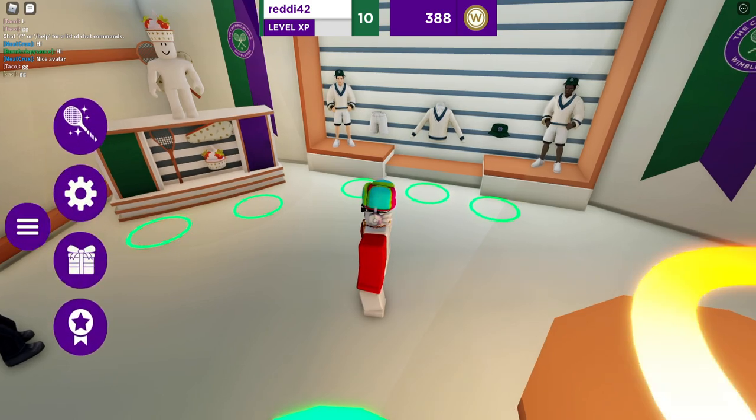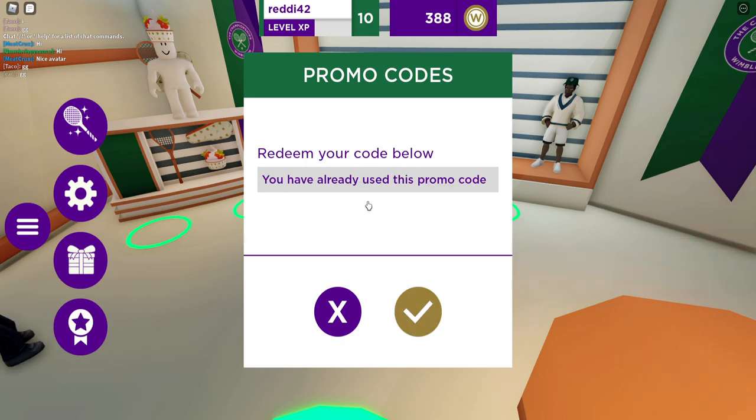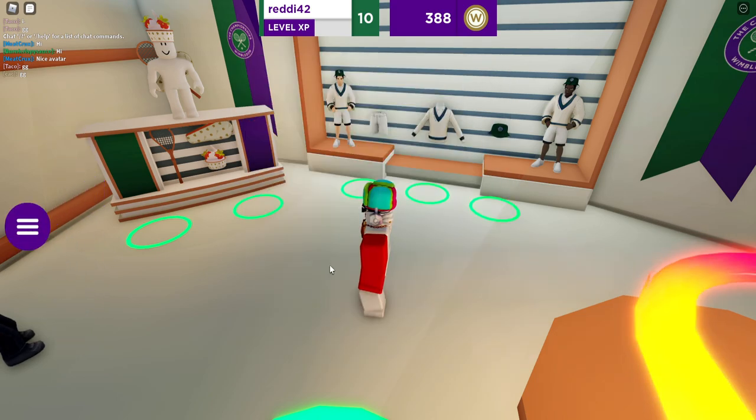The promo code will give you around 200 coins — I remember using it but don't know the exact amount. Just put it in; I'll have it in the description and comments. There'll be more codes in the future too, so I'll post them in the comments and description as they come out. Just redeem them when you see them.